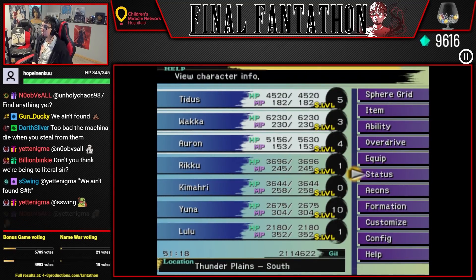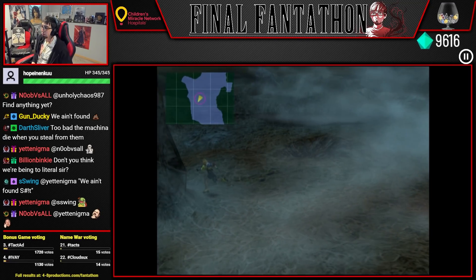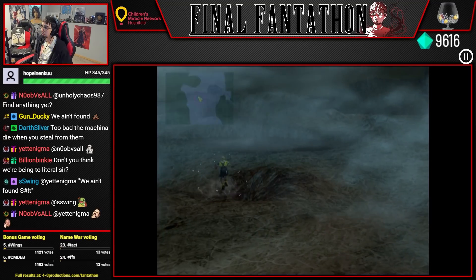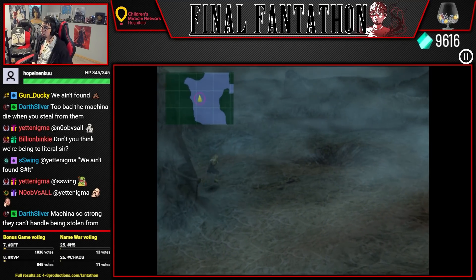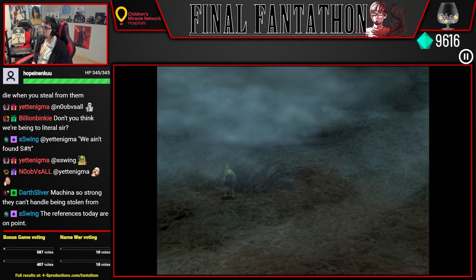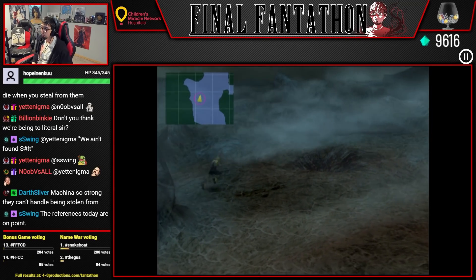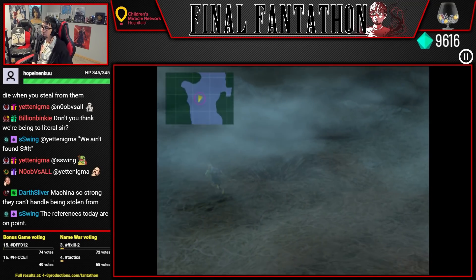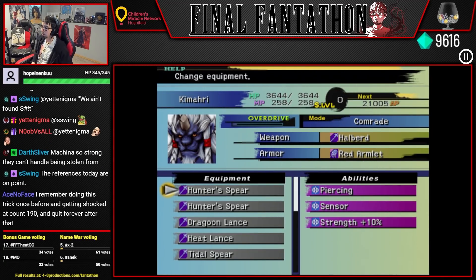Alright, so here's the thing — if you equip a no encounters weapon, here's where you can abuse the lightning. I think you walk around in a circle like this, and the lightning will always strike when you get to the hole. So you know exactly when it's going to strike, and it's way easier to dodge. So this is the easiest way to get 200 lightning dodges. But I ain't doing that.